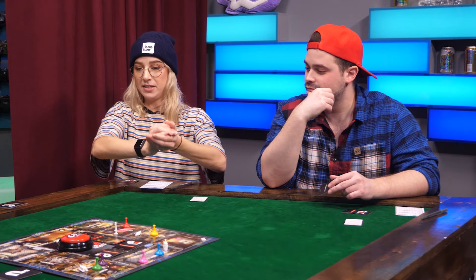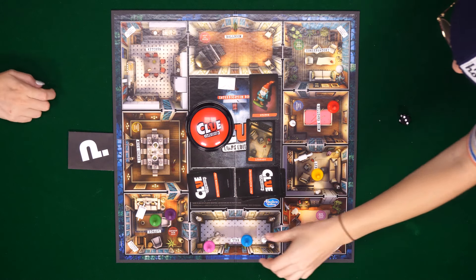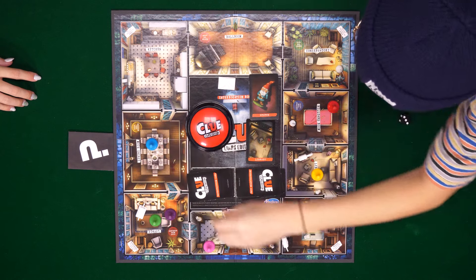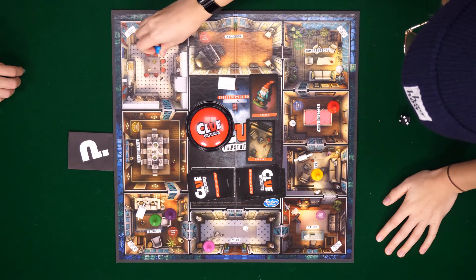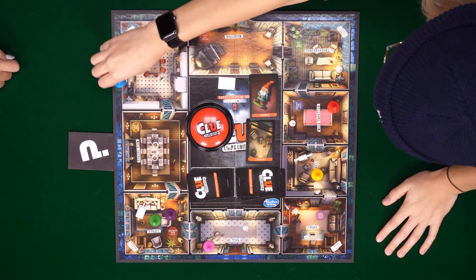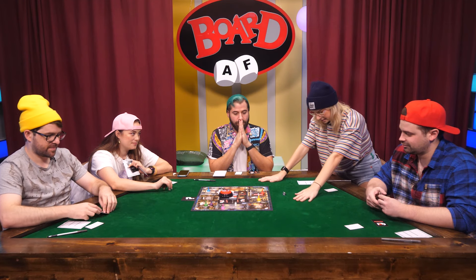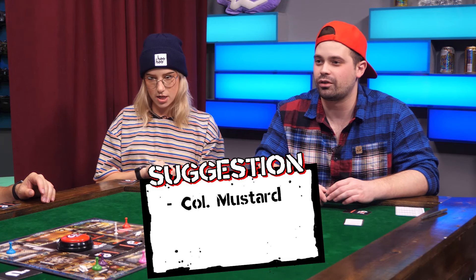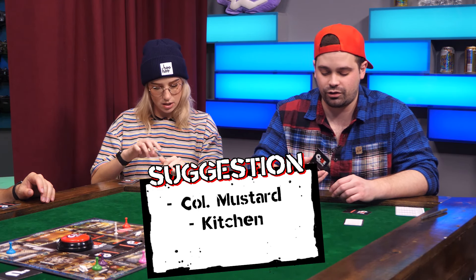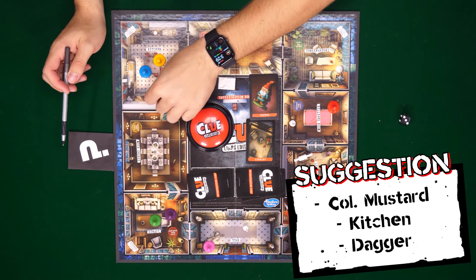Courtney, roll the die. I'm in the dining room — that's where the food is! Kitchen — more food! I am going to suggest Colonel Mustard in the kitchen with the dagger. 'I trusted you.' 'How dare you?'